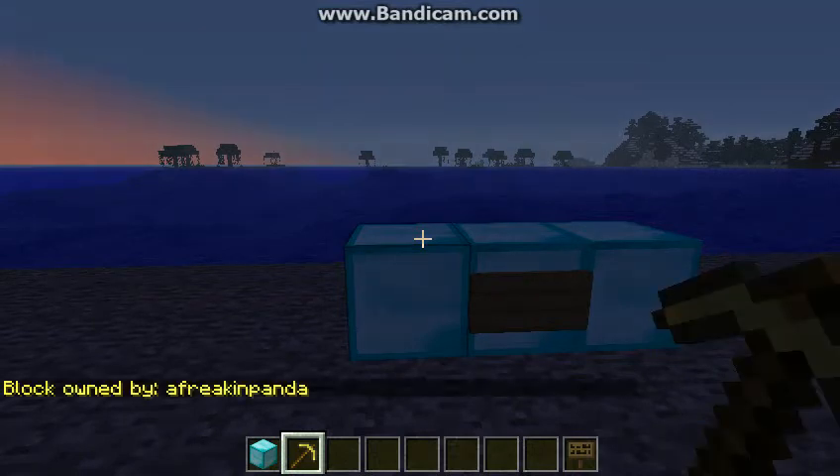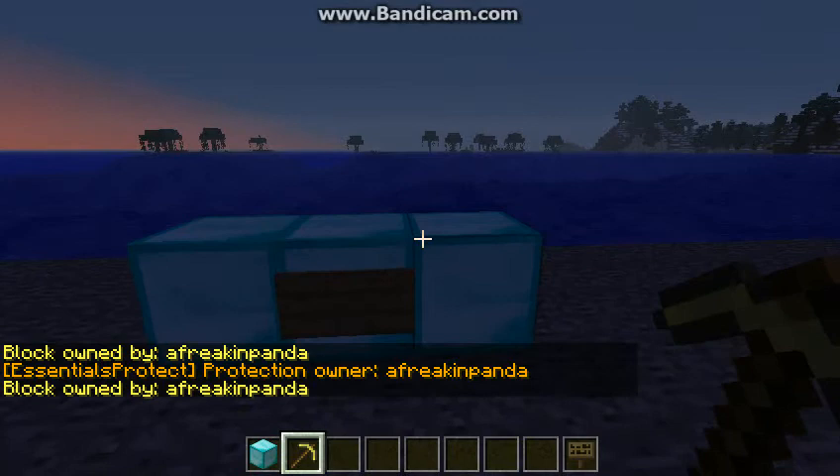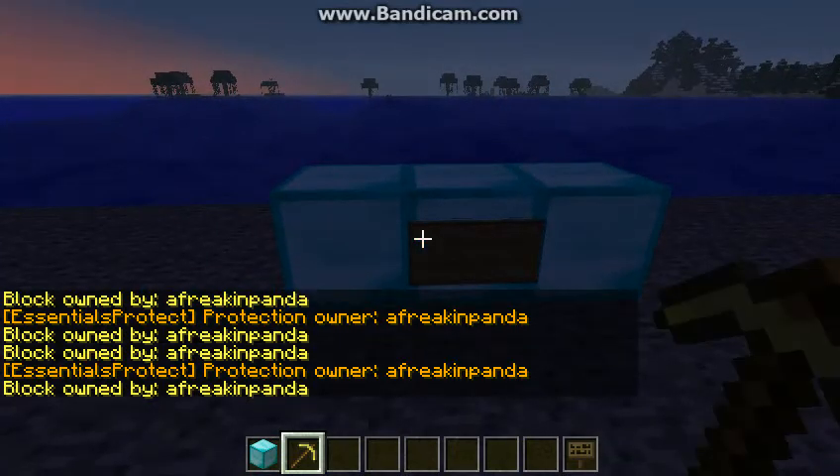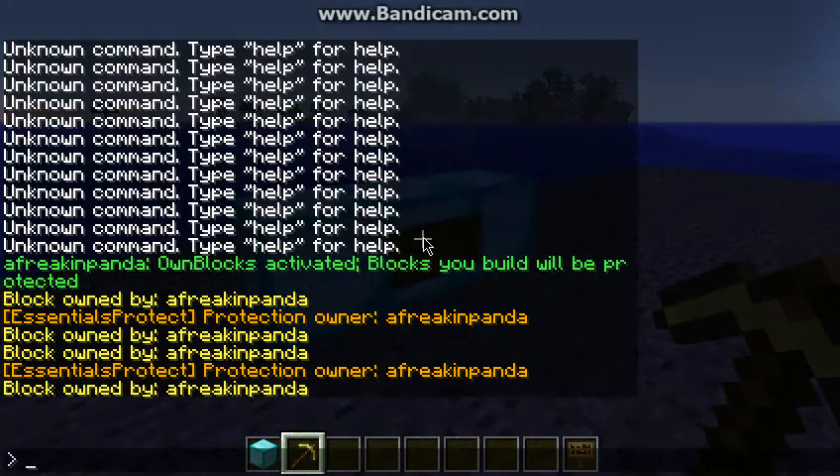As for checking if your blocks are actually protected or not, you can use a diamond or gold pickaxe. Right-clicking on whatever block will show the owner. As you can see, all of these are protected. If you want to turn protection off, just type /obx again.